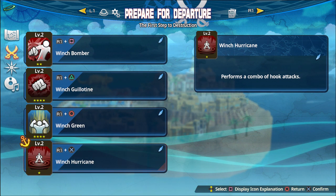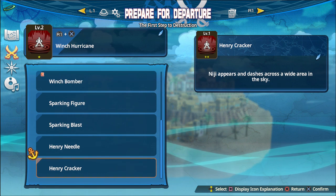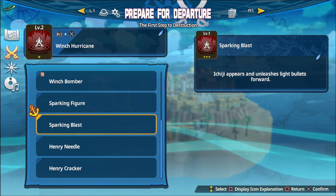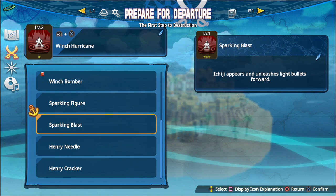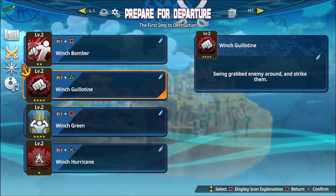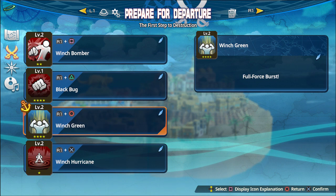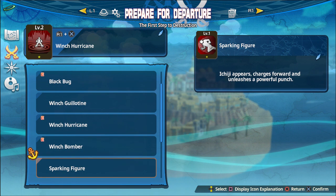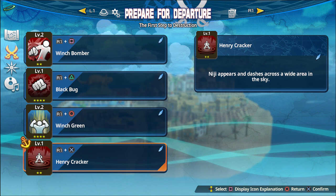I don't know anything about this character. He performs a combo of hook attacks. Niji appears and dashes across a wide area in the sky - that sounds interesting, because you can just summon an ally. Niji appears again, targets a single enemy, and discharges electricity into the vicinity. Ichiji appears and unleashes light bullets forward. There's also a three-star move - Black Bug - where you swing a grabbed enemy around and strike them. And everyone performs a combination attack, which is pretty cool. We got the Winch Bomber - we're going to keep that. Instead of the combo of hook attacks, we're going to try that wide area one.